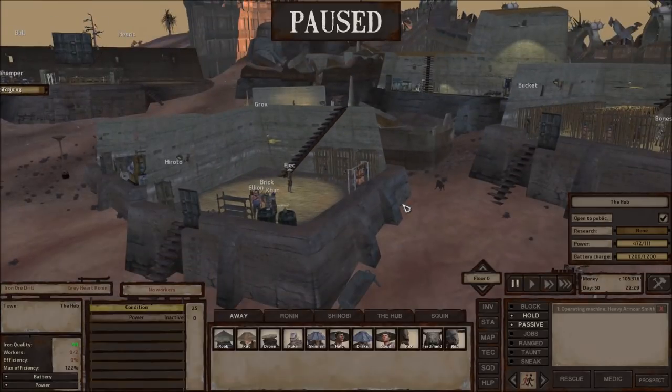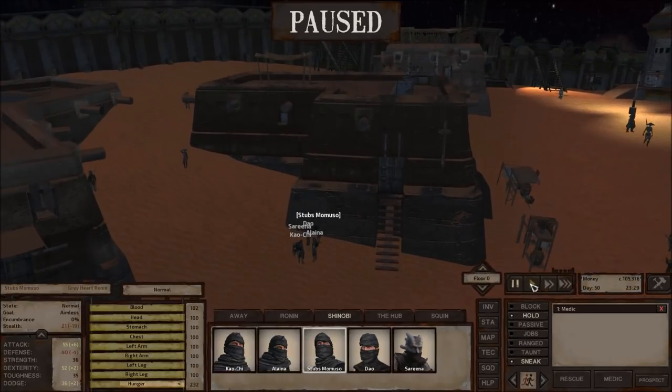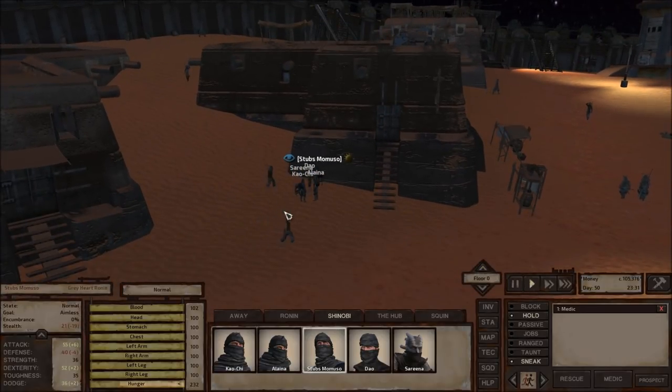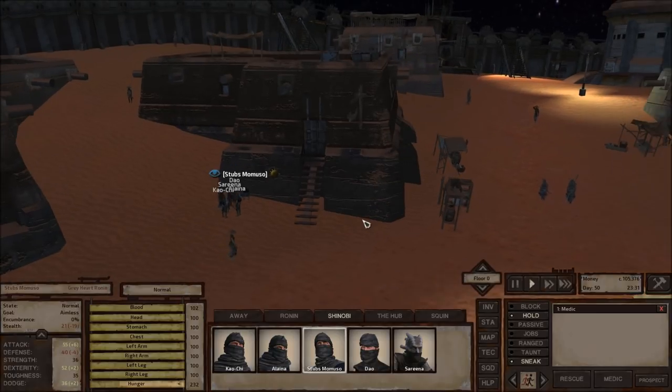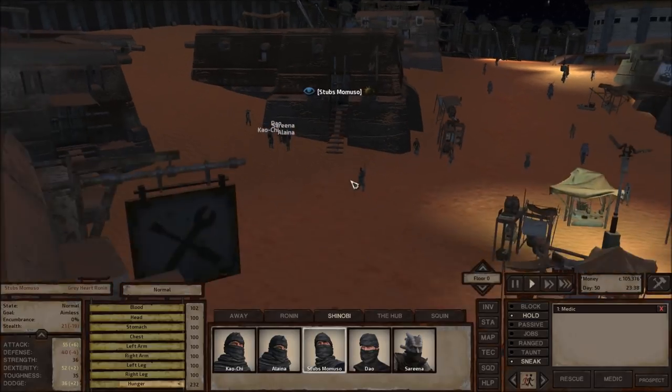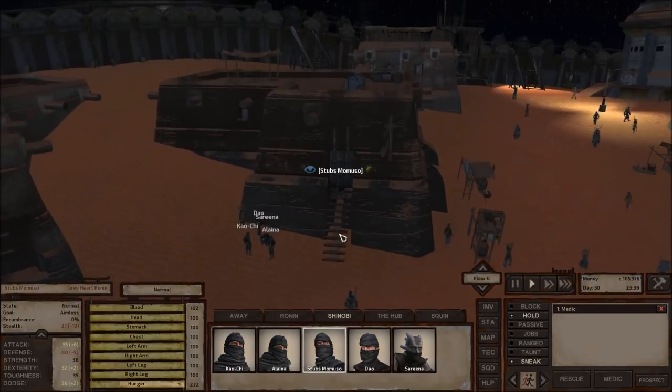I will hire two or three of these starving bandits to go do that job. Night has fallen, and I'm going to ask somebody — as soon as everybody vacates the area — to go ahead and pick this lock. Stubs, get on up here, and he should be able to do it on one or two tries. But let's make sure there's nobody around first — I just don't want to risk it.